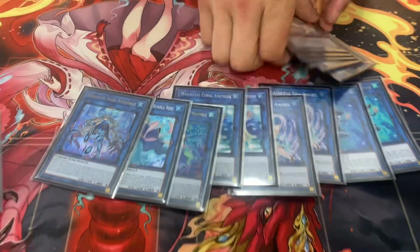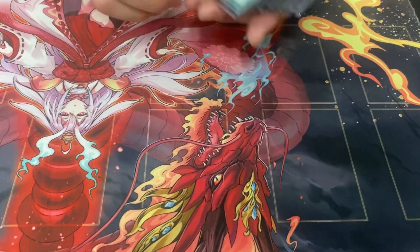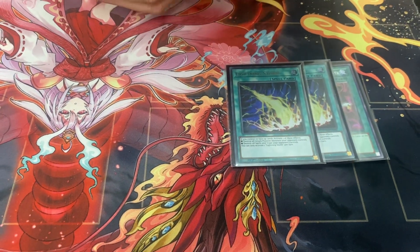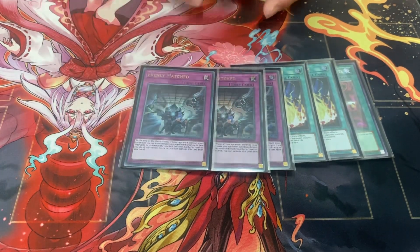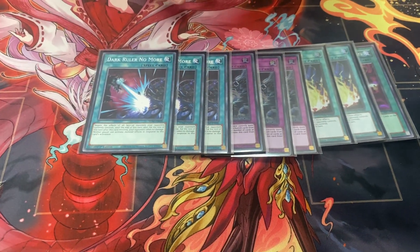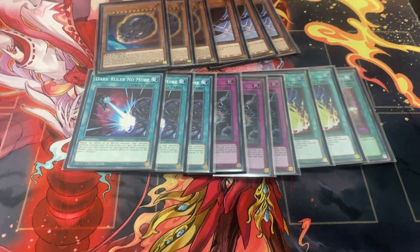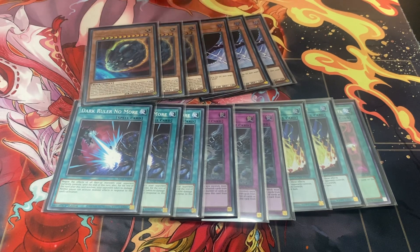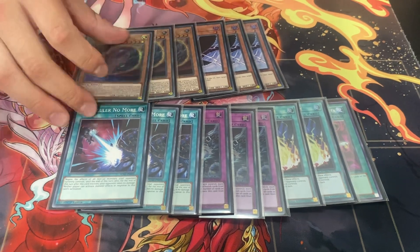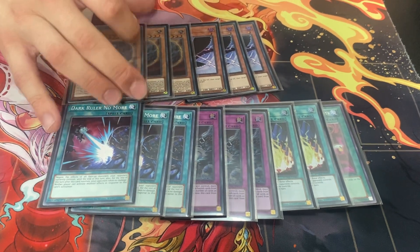And that's it for the extra deck. For side deck I played a Duster, Lightning Storm — mainly against Rescue Ace. But I played none today. And Rescue Ace as well, like back row decks. This is just a good card — Dark Lord. Always good against big decks like Minardia and stuff like that. And these are like Unchained, Vikings. But I didn't practice against Vikings at all. This was really good against Pearly. It helped me a lot against Pearly today.